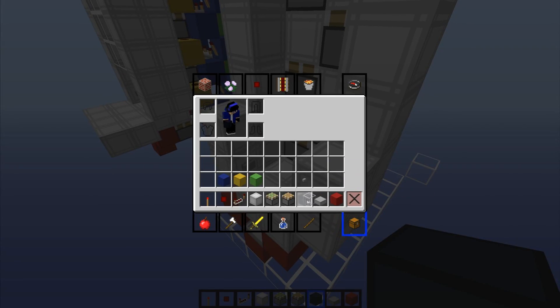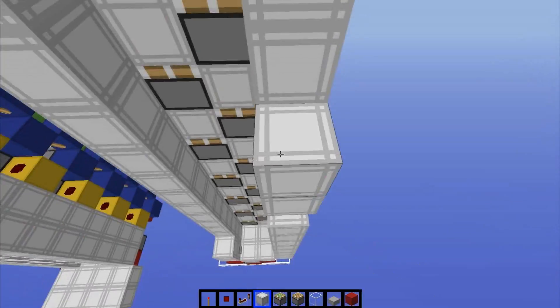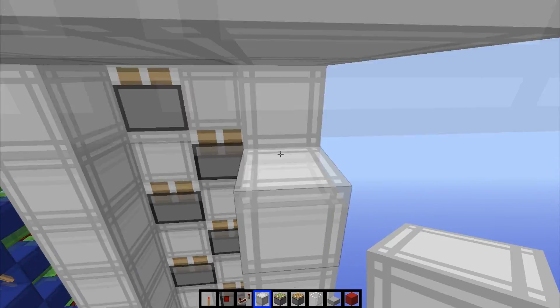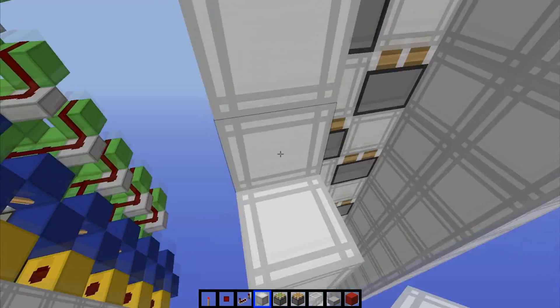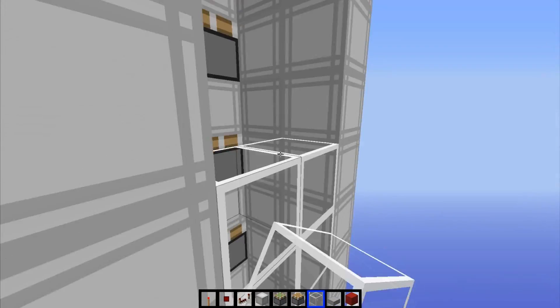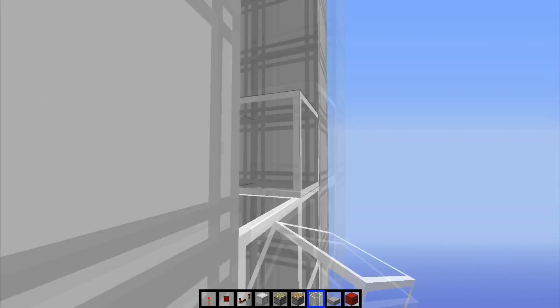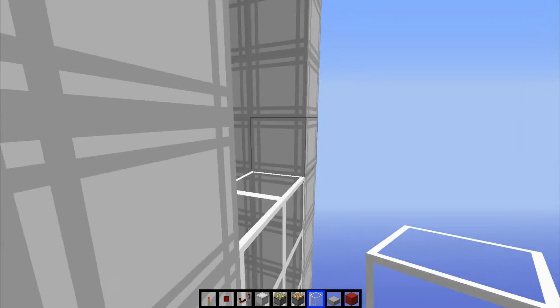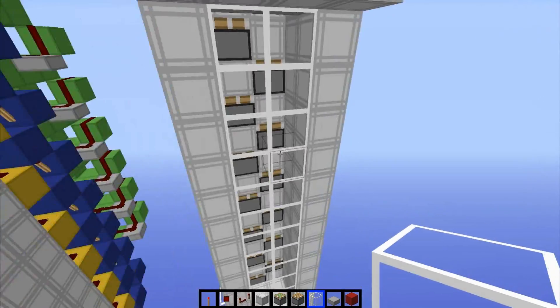One last thing that we need to build in is the glass on the front. Build up iron blocks like this again, and then in between those two, we're gonna want to place glass blocks like this. This is just to keep you from getting pushed out of the front of the machine, because we want to go up, not down. Just have the glass to contain the player while they're going up.